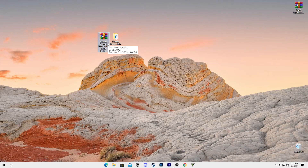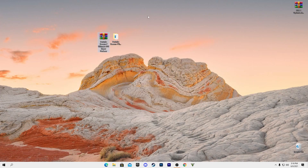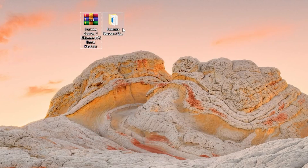First, download the Fortnite Season 7 Ultimate FPS Boost Pack from the description link below. After downloading, right-click the file and select 'Extract Here' on your desktop using WinRAR. You will get a folder called the Fortnite Season 7 Ultimate FPS Boost Pack.